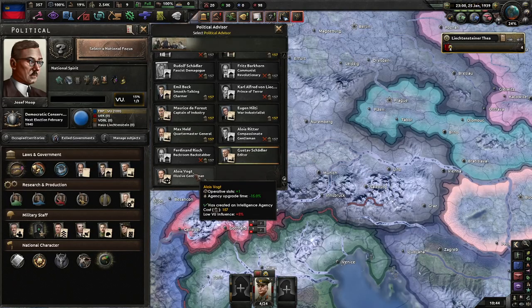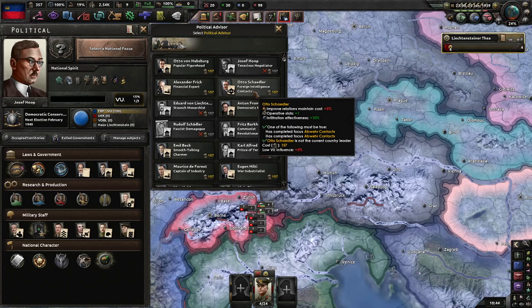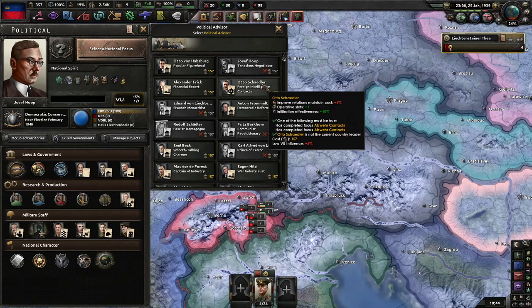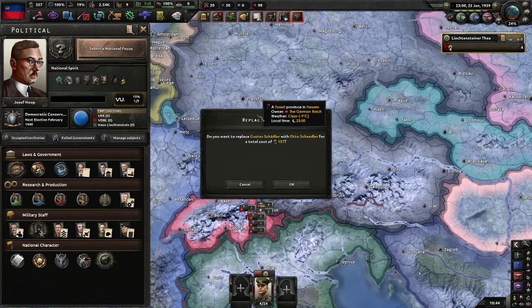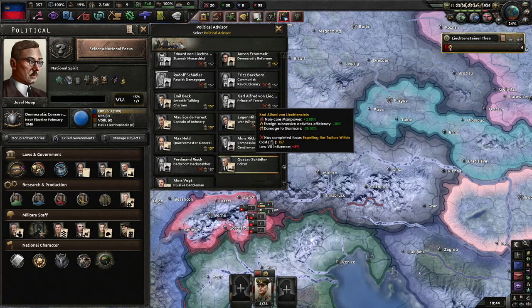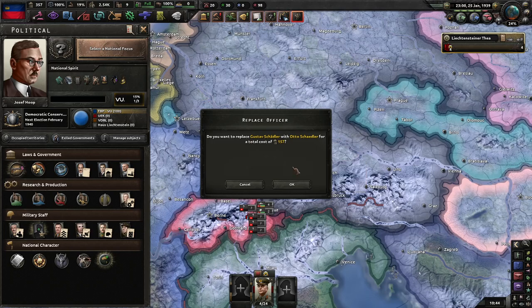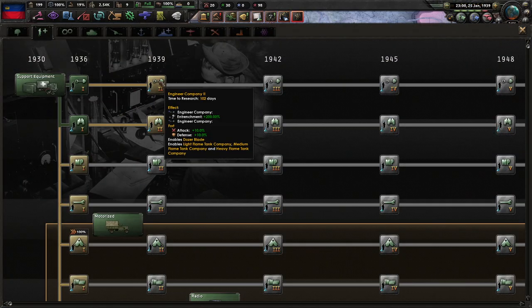We've got our spy agency. So, Otto Schedler — or rather Gustav Schedler — is in charge. It's slightly more because of the balance of power thing, but the difference is that one makes infiltration more effective whereas the other... I think this one is probably more useful.